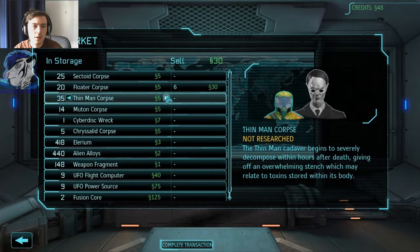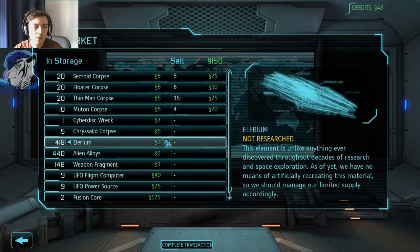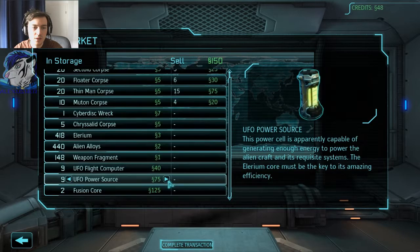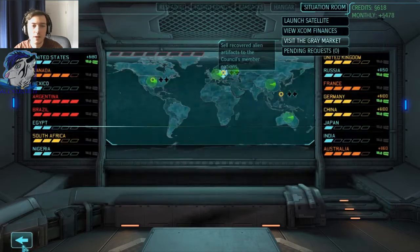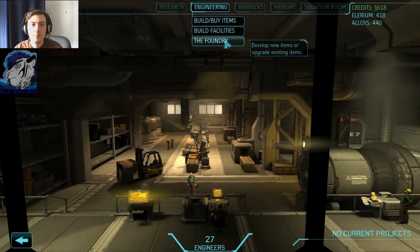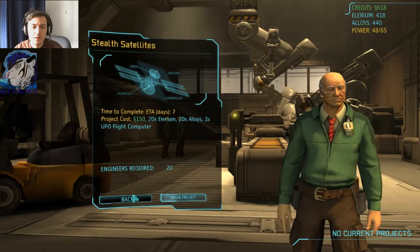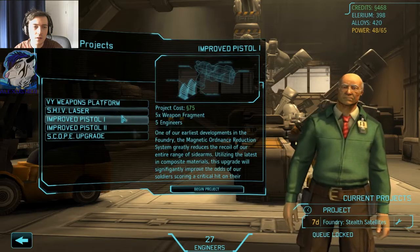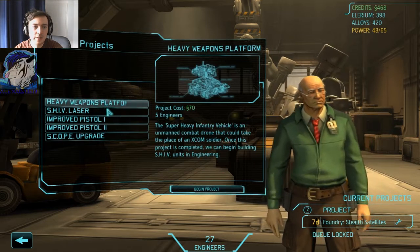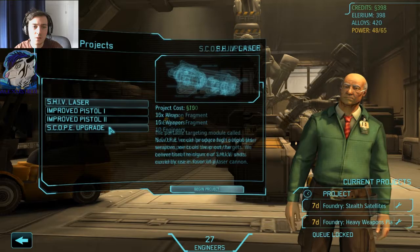...go to the grey market and sell some things. Illyrium alloys — I shouldn't sell those. Do I need that many flight computers and power sources? I don't think so. I've got some money now, and that means I can get the stealth satellites. Improved pistol maybe later. Shift laser, heavy weapon platform — I'll try that one. And the scope upgrade.